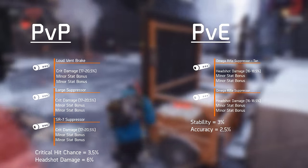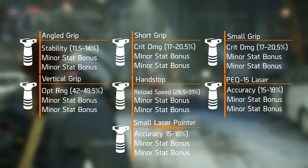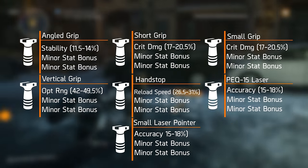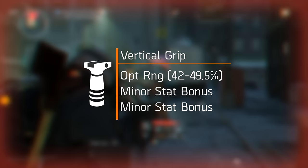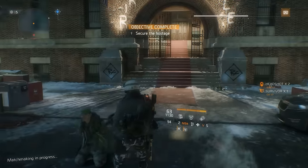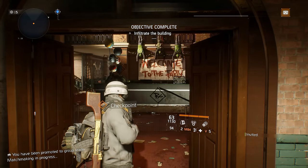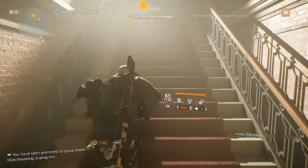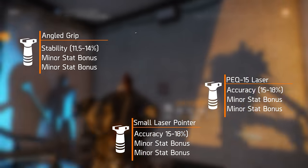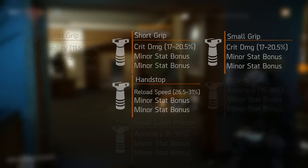There are 7 underbarrel attachments to choose from including grips, hand stops, and laser pointers. Primary attribute rolls include critical hit damage, accuracy, stability, reload speed, and optimal range. Critical hit chance and headshot damage do not roll on these attachments. I would instantly look past the vertical grip as it rolls with optimal range as its primary attribute, and Assault Rifles are already quite good for this stat — adding nearly 50% more range will simply lead to inconsistent targeting. Both stability and accuracy can roll in decent percentages, but just as I pointed out in the muzzle mods section, adding these as major attribute rolls is not the most efficient approach. This leaves us with critical hit damage and reload speed.